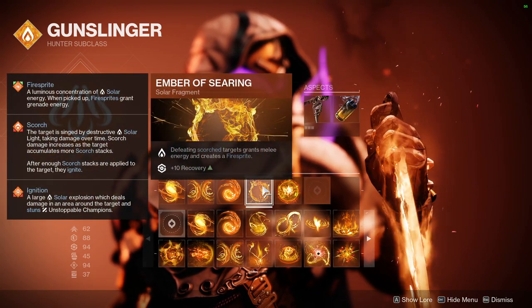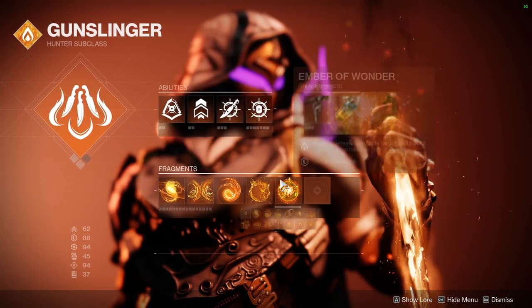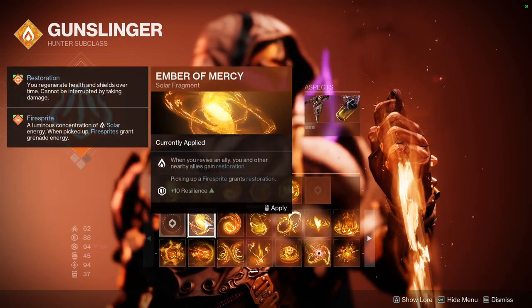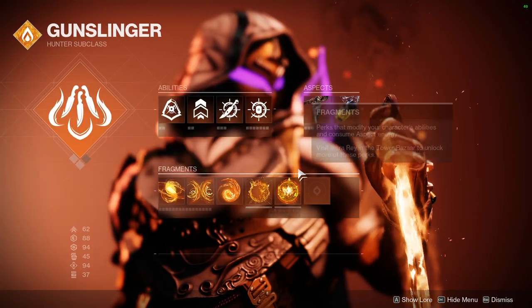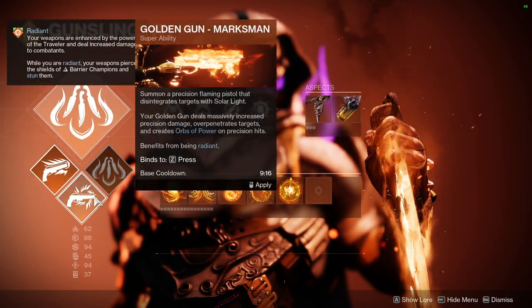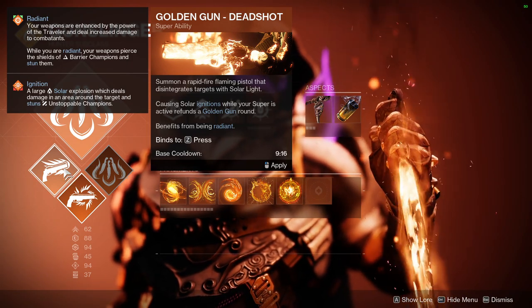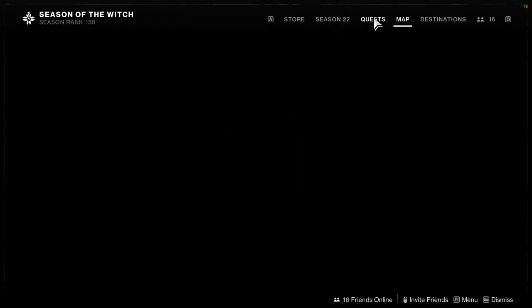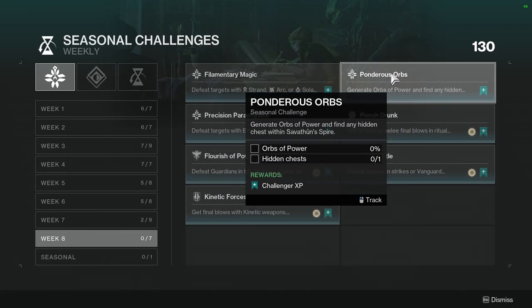For Hunter Solar, there's an Ember fragment — I don't remember which one exactly off the top of my head — but basically if you kill someone that's ignited you get an extra bullet back. If you're using the Dead Shot, it's the one that says 'causing Solar ignitions while your super is active refunds a Golden Gun round,' so you'll definitely want that. Ponderous Orbs: generate orbs of power and find hidden chests within Savathûn's Spire.